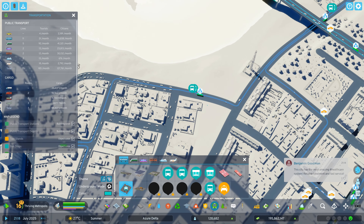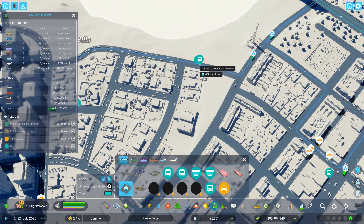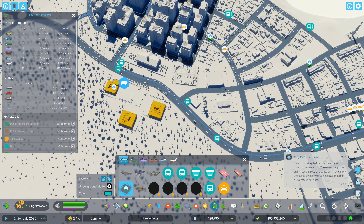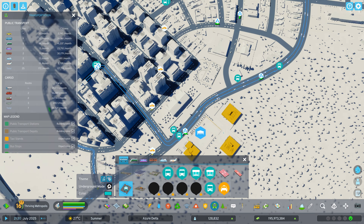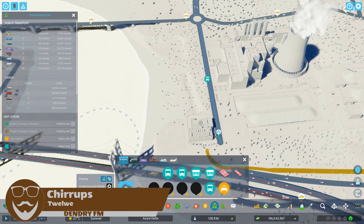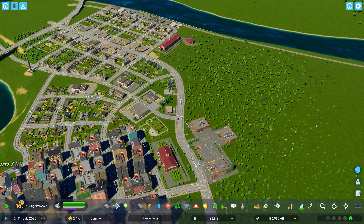We've now made it like a circuit route. So what we might need to do is grab this one stop and put it over here. That should now be a nice usable bus route. It does go down to our harbour, which doesn't make the most sense, but we'll probably do some redevelopment there anyway in the not-too-distant future.